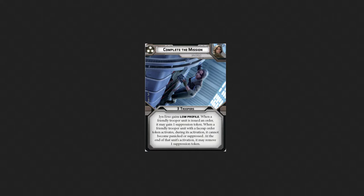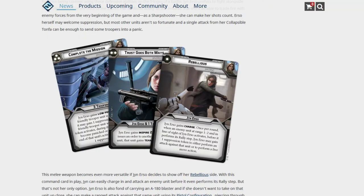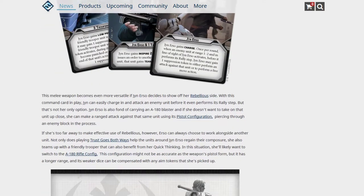It seems like she is definitely one that juggles suppression tokens a lot — gaining them, getting rid of them. She's a very unique commander in that she likes suppression tokens but can also remove suppression tokens from her allies.